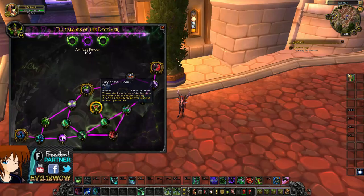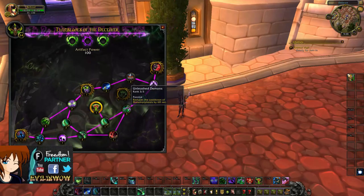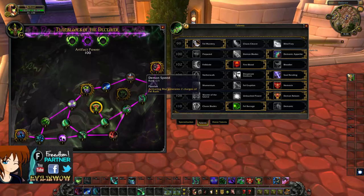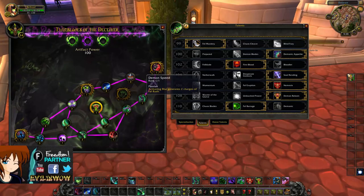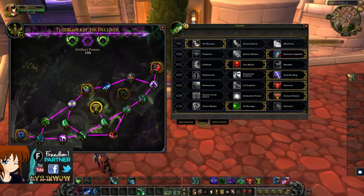For the Demon Hunter artifact, start with Fury of the Illidari, a nice AoE ability hitting nearby enemies. Go to War Gloves of Chaos to increase chaos damage, but first go to Unleash the Demon to reduce the cooldown of Metamorphosis. Then go to Blade Dances, which increases your Blade Dance damage based on the number of targets hit — really nice. Then go to Demon Speed, which ties into the Blur or Fel Mastery talent — activating Blur gives you two extra charges of Fel Rush, letting you Fel Rush targets twice for a huge burst before they can hit you. Then pick up Illidari Knowledge to reduce magic damage taken by 12%, and Raging Illidari Fury so that when your Eye Beam expires it erupts damage on all nearby enemies.